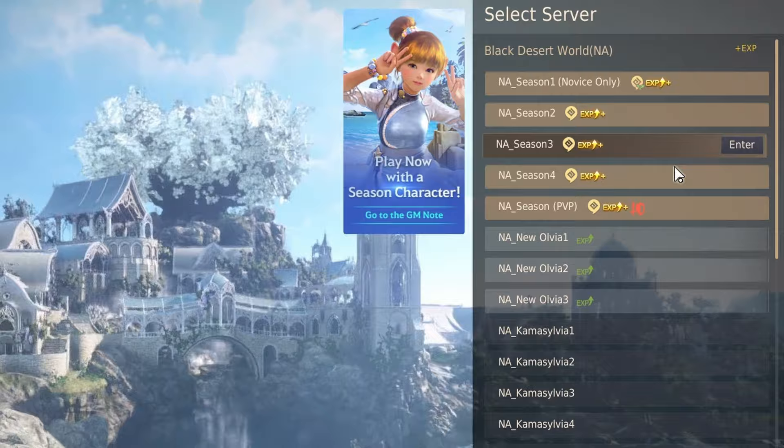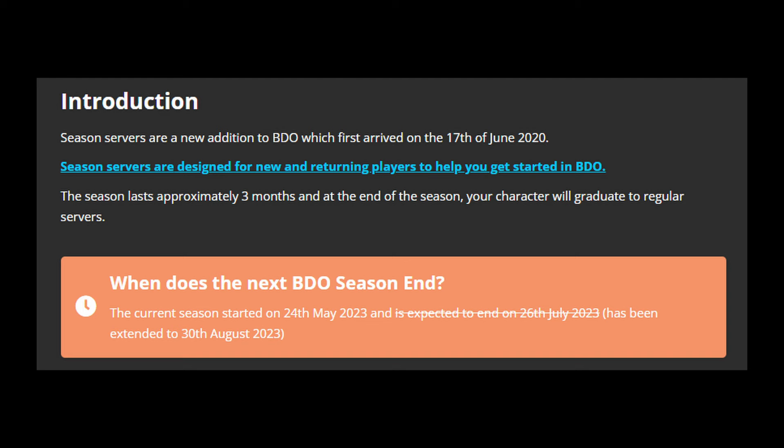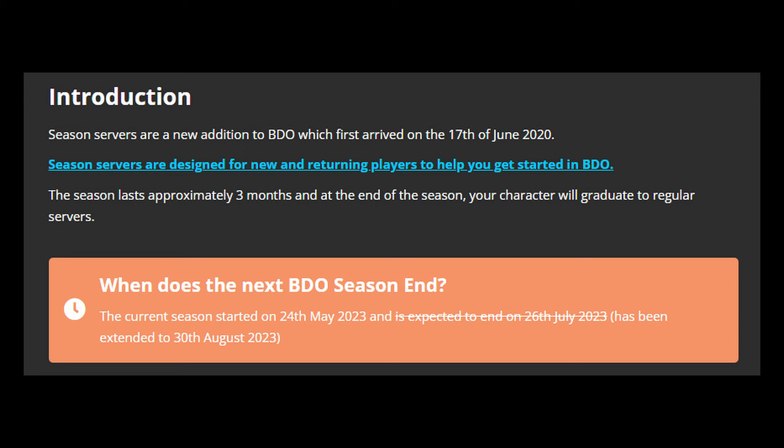Everyone on the Season servers must be on a Seasonal character, which we'll go over once we choose our first class. If there is no option to join a Season server, it means you've logged in during the downtime between seasons. If that happens, as a new player I would put the game down for around 2 weeks and wait until the next season starts.